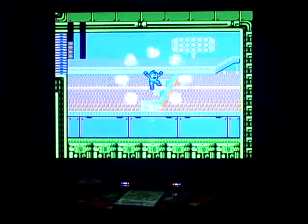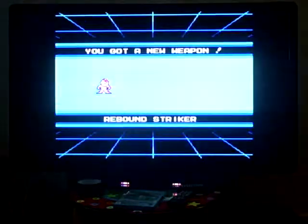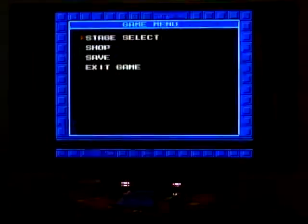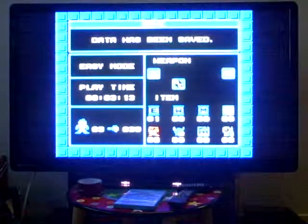That was Strike Man and he's pretty easy. So just grab his power. Anyway, we got the Rebound Striker from Strike Man, and the Rebound Striker is just the ball that you throw - you can shoot it and it'll bounce off walls and stuff. Go save the game.